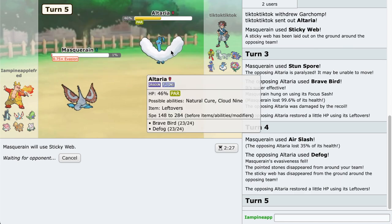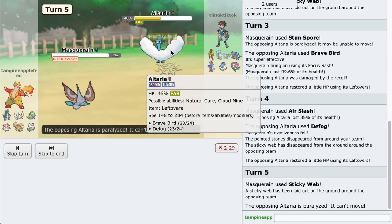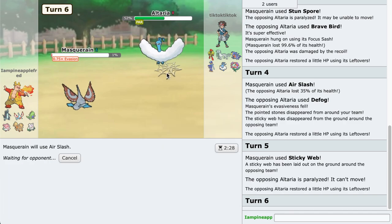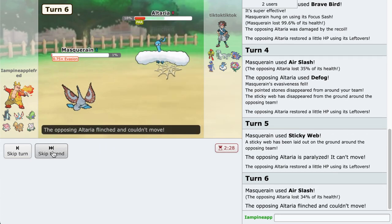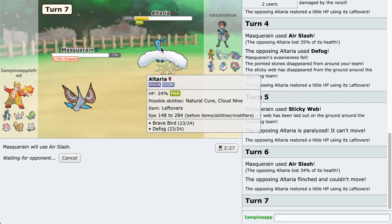If I use Sticky Web again and they take me out, then I can go to Abomasnow and just knock it out which is also pretty good. Oh that's nice. Air Slash again - hopefully we can land one flinch, is all I'm asking for. Awesome.